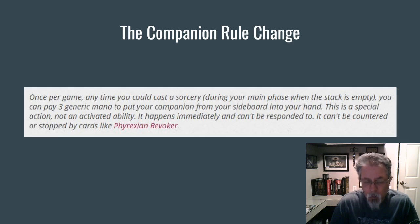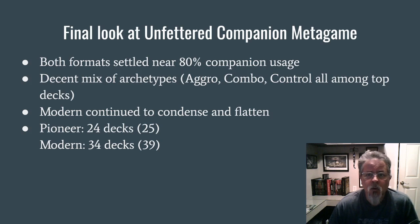It definitely makes it a lot less strong, and it's not really an extra card. It's almost like a one-time Diabolic Tutor where you just spend three mana and go search out a specific card and put it in your hand. That has definitely weakened the mechanic, and we'll get a little bit of a hint of what things might look like post this from the preliminary results that came out this morning. But we'll talk about that later. First, I want to talk about where we got at the end of all this.